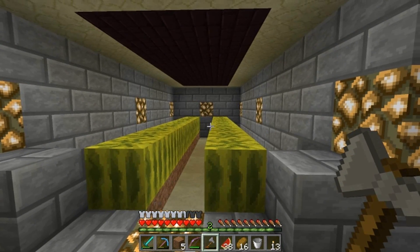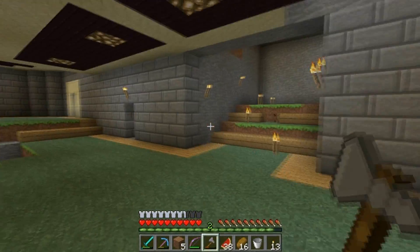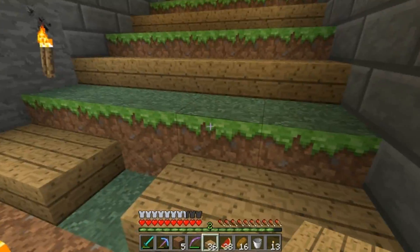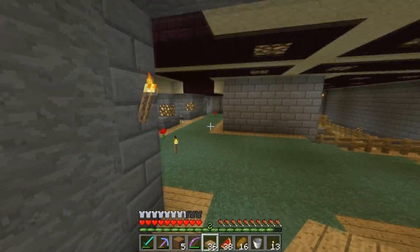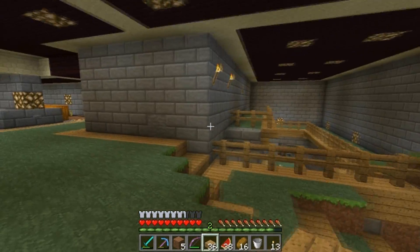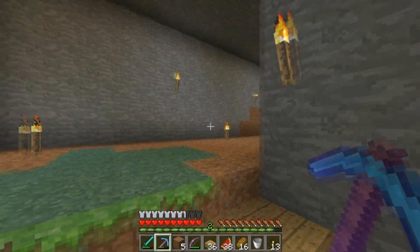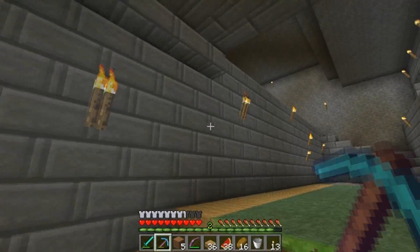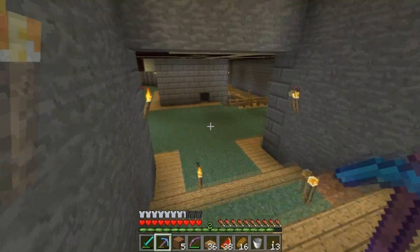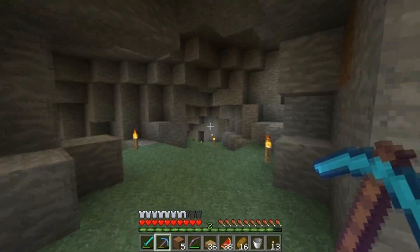The farm we made a few episodes ago is doing really well — probably too well. I think I have four stacks of melons and a stack of pumpkins already, and the bad thing is I don't really need them. I can use melons to eat but I also have my wheat farm. This is taking a lot of stone — since I don't have silk touch I can't mine stone blocks directly, so I had to bring the grass down here manually, which was a pain but definitely worth it.